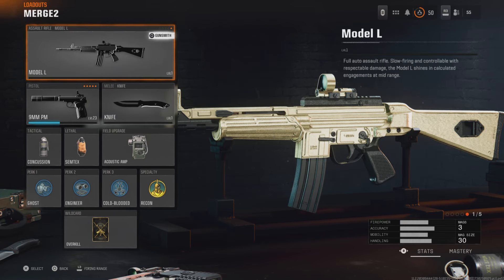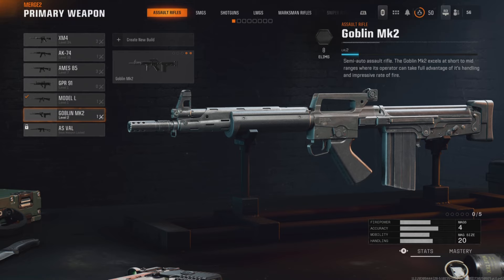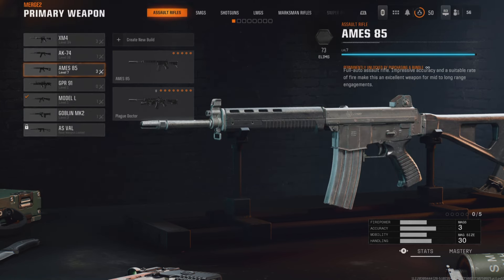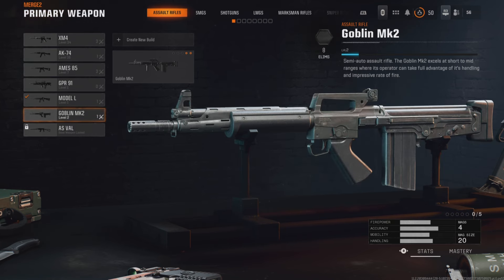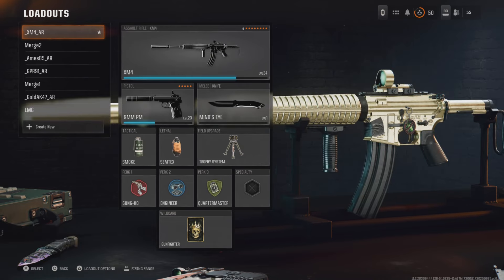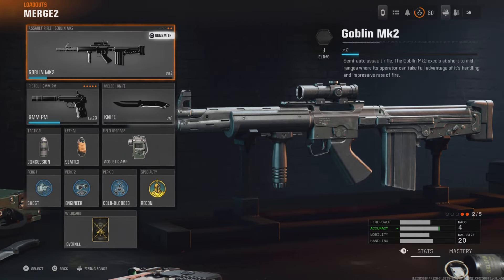I'm going to go back up here and choose another gun. This works for pretty much any gun, almost all of them, as long as you don't have eight attachments — that's the main thing. Your first gun needs to have eight attachments. I'm going to pick the Goblin here. Make sure this is on Overkill, then back out.